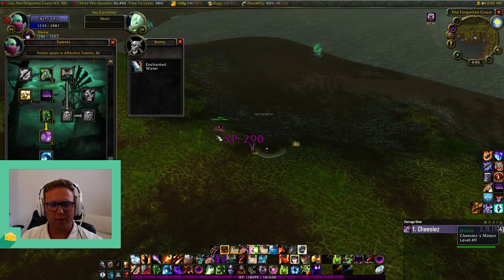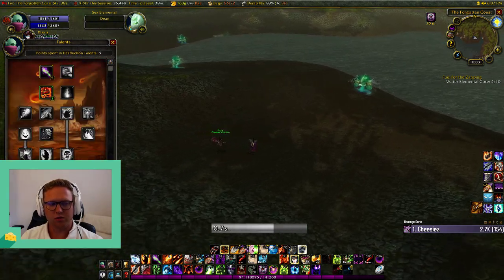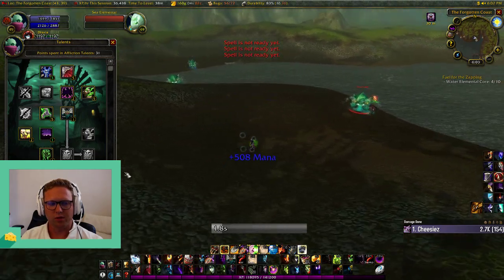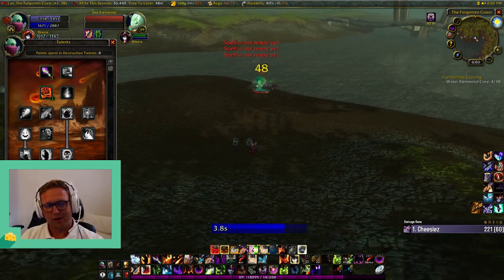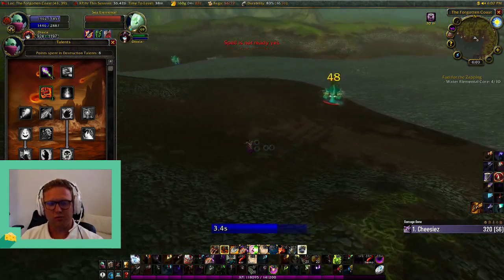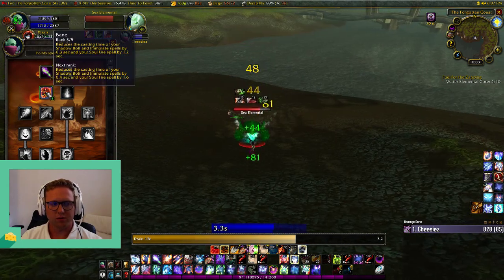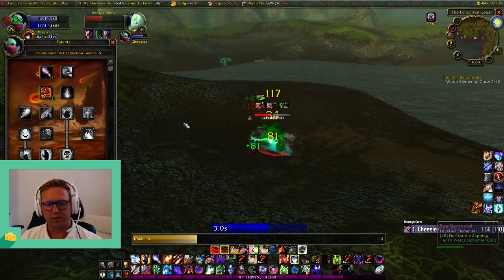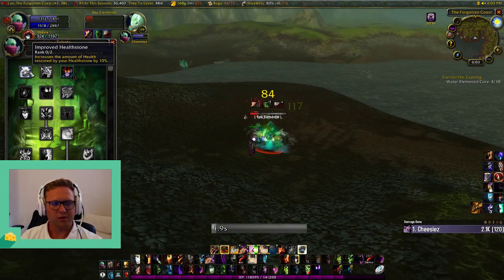Once you get Dark Pact at level 40, you can choose between Demonology and Destruction — you can do whatever tree you want. There has been consensus on Destruction being a bit better, since you can get Shadow Burn, and your kill time as well as Bane and efficiency becomes a bit better than if you go Demonology and get more stamina, Fel Intellect, and Improved Healthstone.